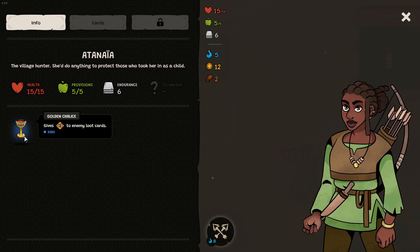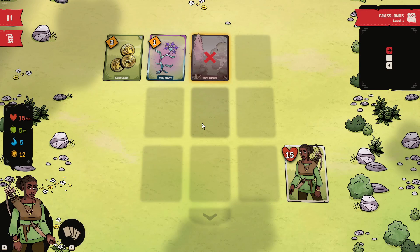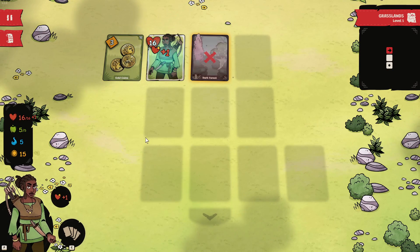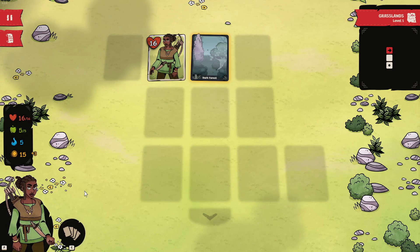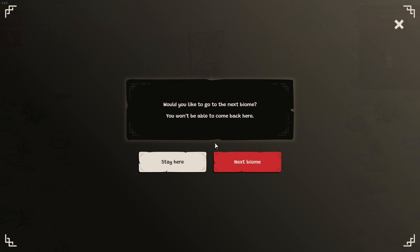We can take a look at our passives — these are for this expedition or run. Let's pick up the holy plant, which gives plus one permanent health. Let's go to the dark forest — we go to the next biome now.